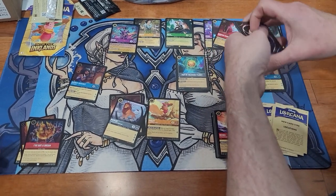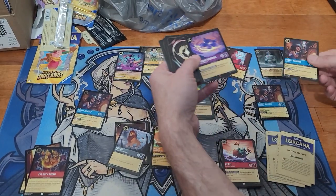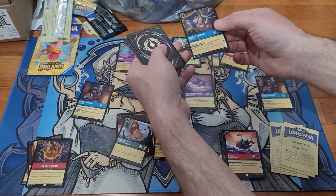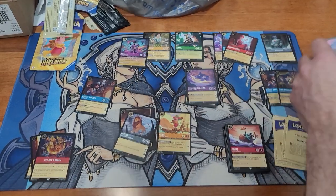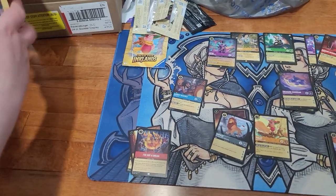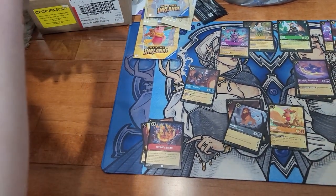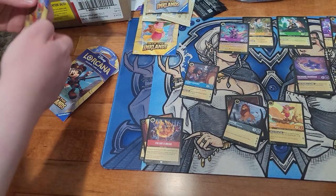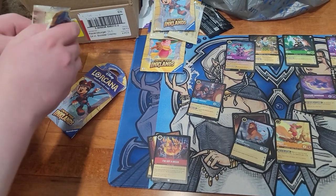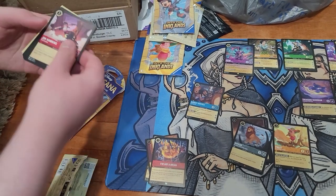Pull off the two back cards. Audrey Ramirez. Treasure Guardian. And a foil Gyro Gear Loose. Not bad. There's been a lot of misprints in this set, so hopefully we'll get some with as many packs as we're buying. Several people have been pulling the discard cards too — that you're supposed to throw away — but somehow they've been making it into packs.